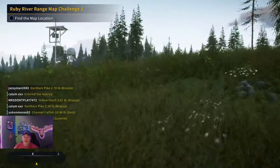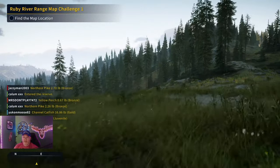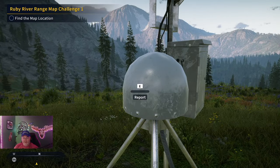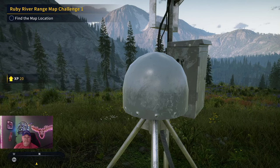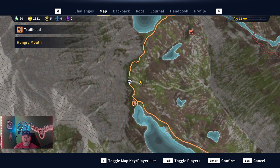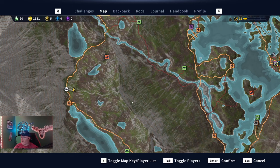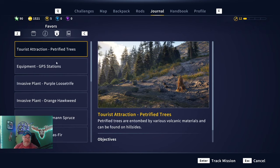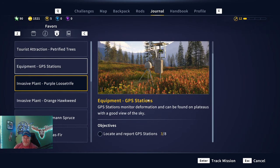I believe we are approaching our third GPS location — third or fourth. Let's click on it and see. Right here near Hungry Mouth — not a bad one to get to. There are way more GPS stations than what you need; you just need to click on eight of them. We've got three of the GPS weather stations, so five more to go.